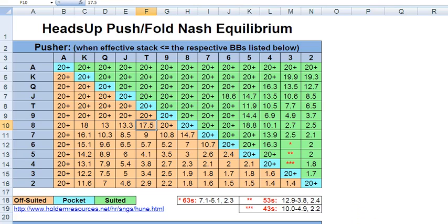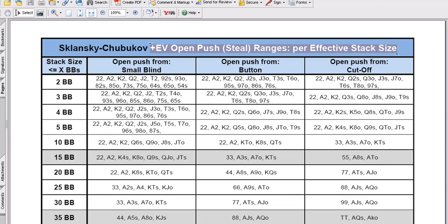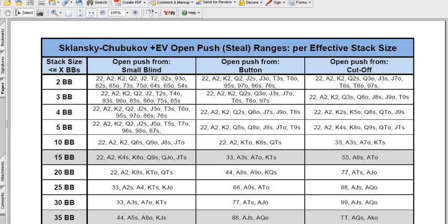Just as a quick heads-up, this shows how light people can push given respective stack sizes. For example, Jack-4 offsuit is a profitable open push with 5.4 big blinds — just to drive home the point that playing heads-up is a wacky and wild game. When you look at Sklansky and Chubukov numbers, I've created this table from the numbers these guys published. What they analyzed is: where is it possible for me in the small blind, when it's folded around to me, to first turn over my cards and show them to my opponent in the big blind before I make a move, and then push all-in?